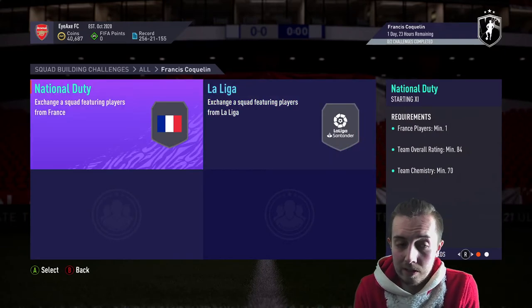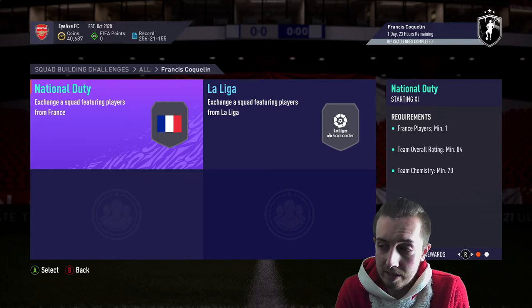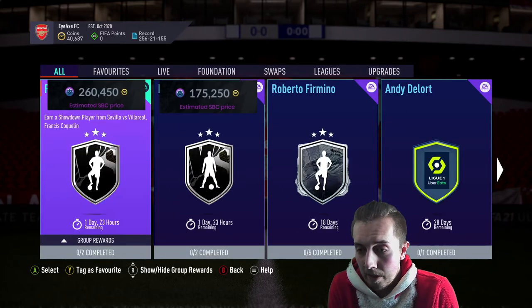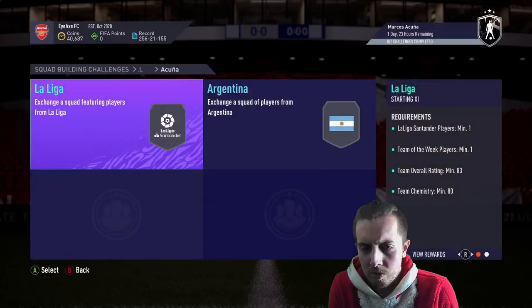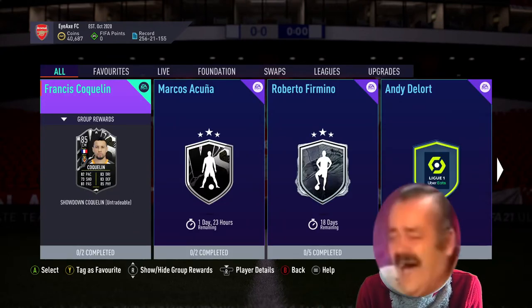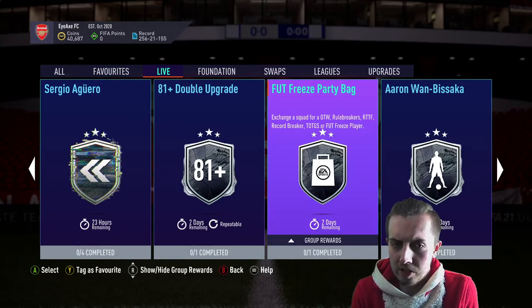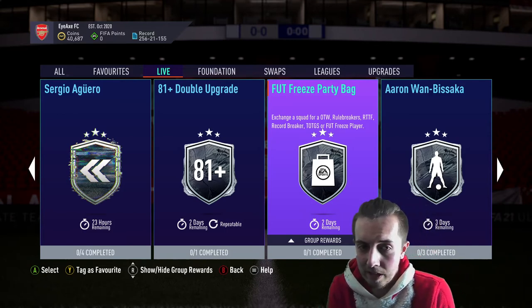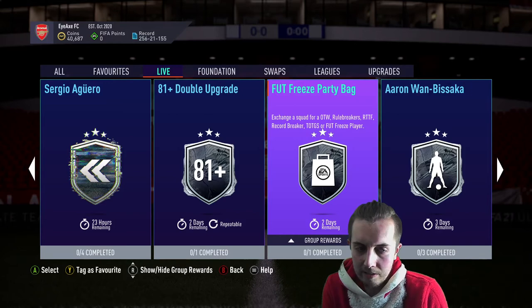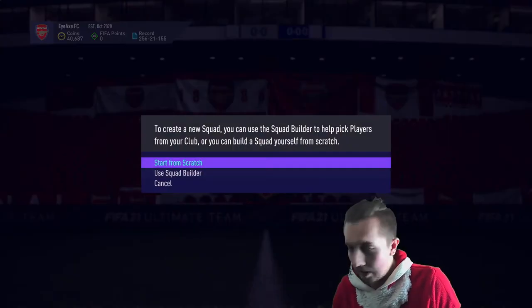The SBC requirements: an 84-rated squad with no Team of the Weeks at 86 overall with 50 chem - that's not too bad. And an 83 and 85 option which is a bit cheaper but requires two Team of the Weeks. Cochlin was probably cheaper overall. There's also a foot freeze party bag exchange - squad for ones to watch, rule breakers, road to the final, record breaker, team of the group stage, or a foot freeze player.